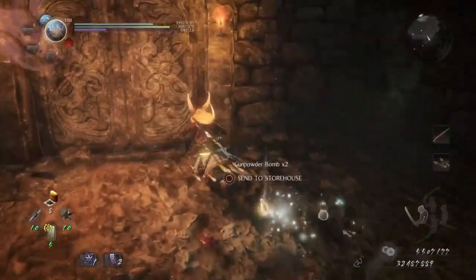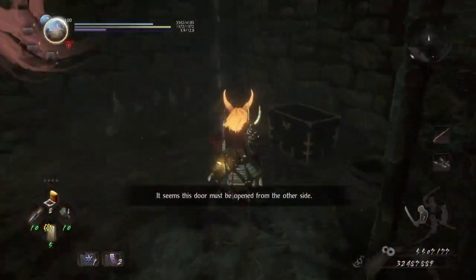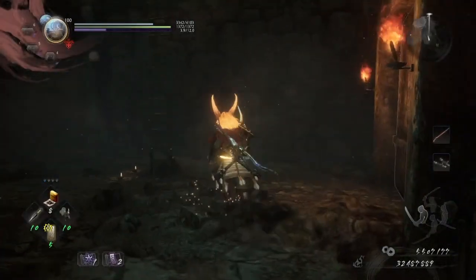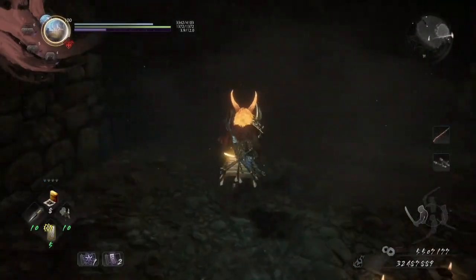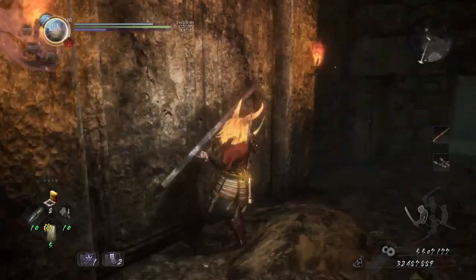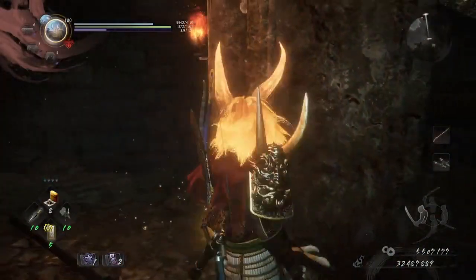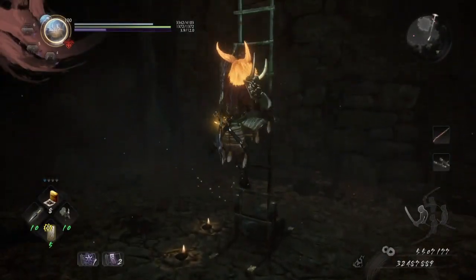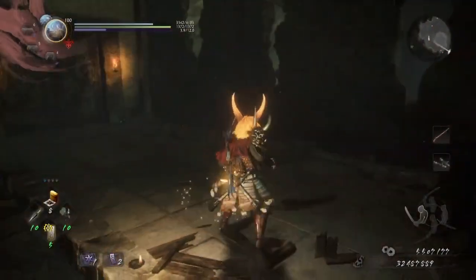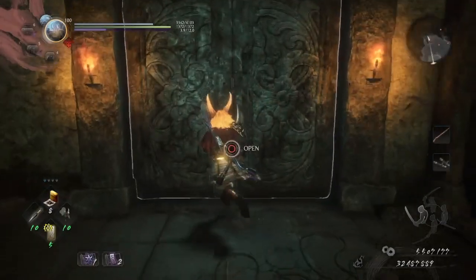I think I'm just supposed to proceed as normal and just go through here, not going to bother with that chest. I think we should be getting closer to the Kodama, but it looks like it involved a wall — a wall that I did not take care of just yet. I don't know if that opens up the shortcut for later. I think you're supposed to climb up, but I'm not sure. There was a wall that I should have dealt with and I didn't.